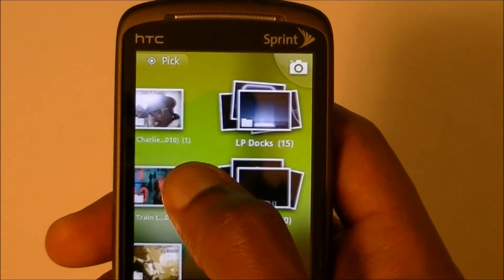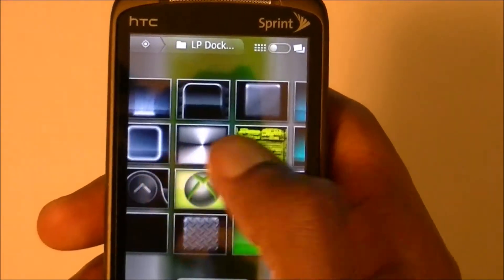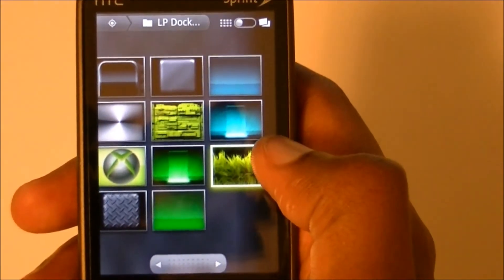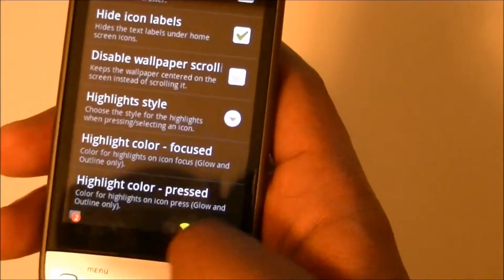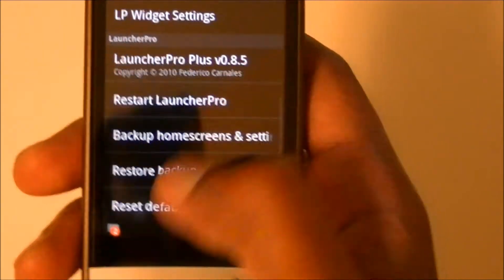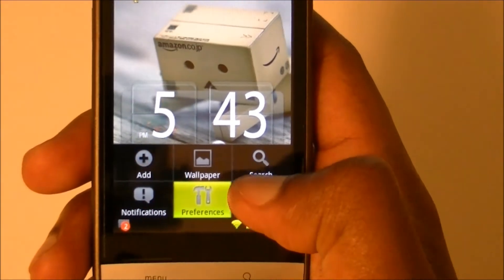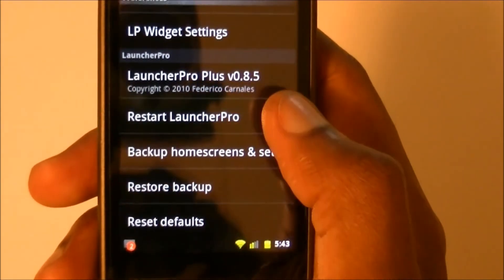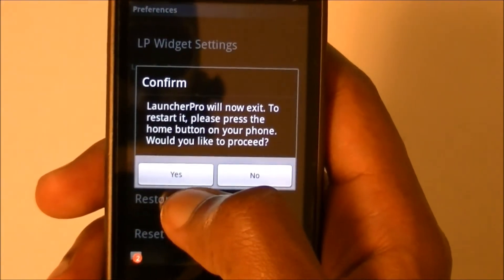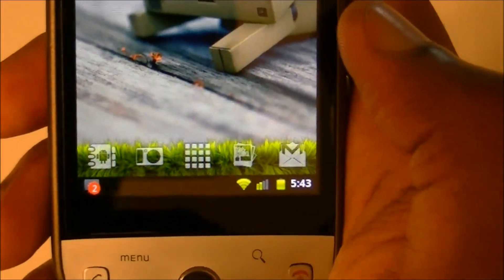I forgot to do something real quick — so I'm going to pick this grass right here. Now, what you want to do before you go back to the home screen — it doesn't change right there, it stays blue — you want to go to Preferences and go to Restart Launcher Pro. That's going to ask you if you're sure you want to proceed; hit Yes, and there you go — now I've got the grass.